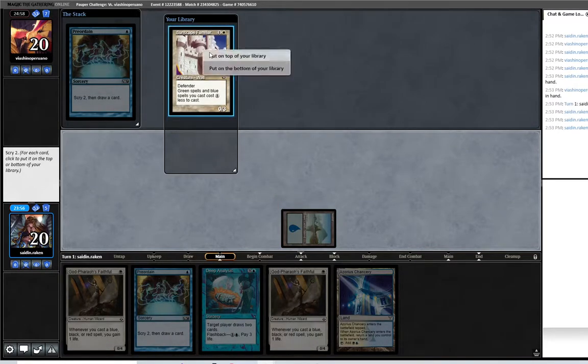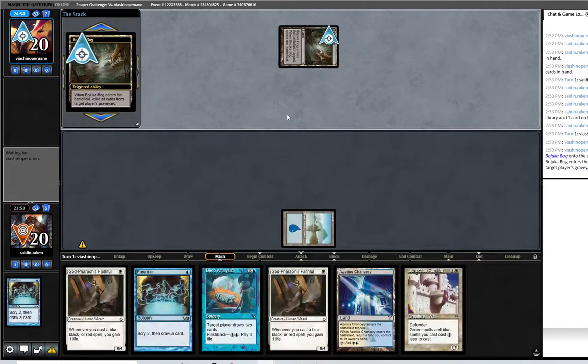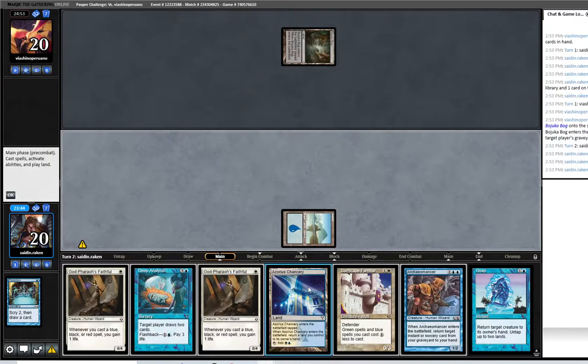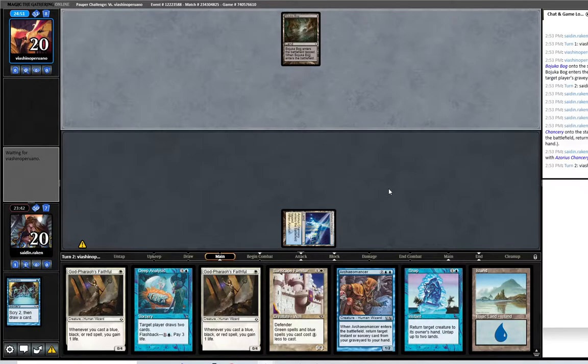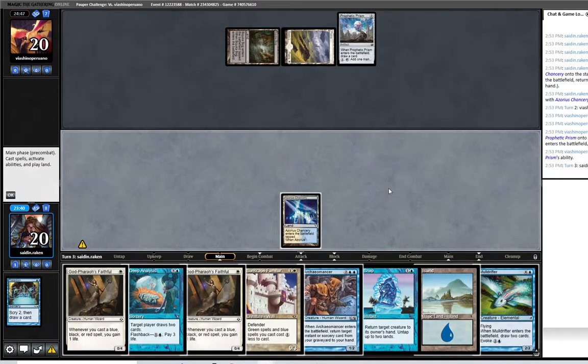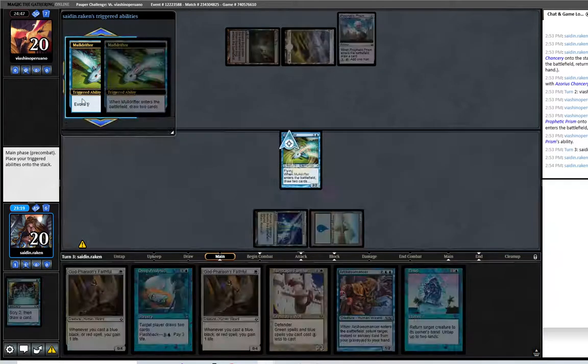I don't know if two is good but one is good. Unfortunately I have to drop that one but we're gonna need lands. If it's Boros Monarch then I want to have that Mulldrifter, but it looks like it's Pestilence, which is a problem. I really don't want to play against Pestilence. I guess I'll just evoke this Drifter so we can see what's up.